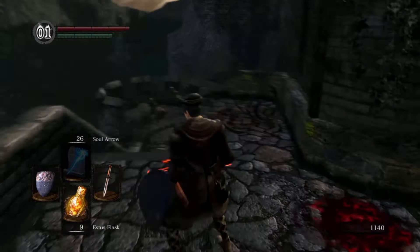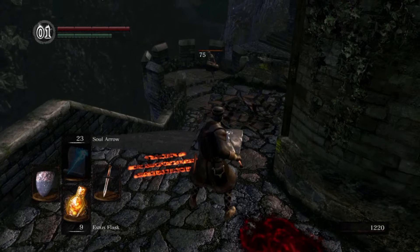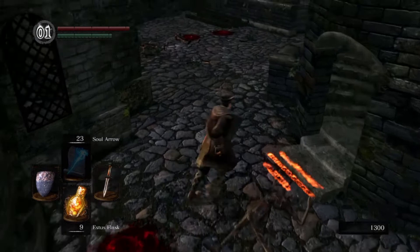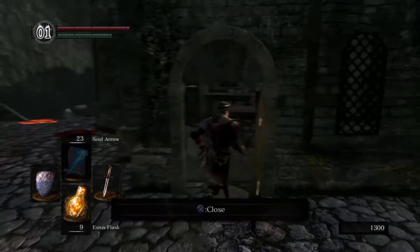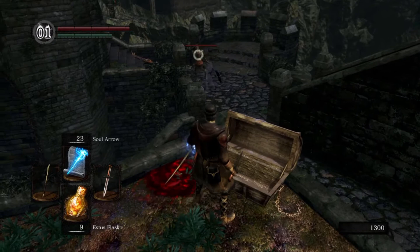You can snipe these guys with spells from a distance — the first hit is a free hit because they don't have their shields up. These enemies are not really difficult. There's a message pointing to go left — there's an item there, a very useful item to fight the boss that's coming next: gold pine resin. Very good item.